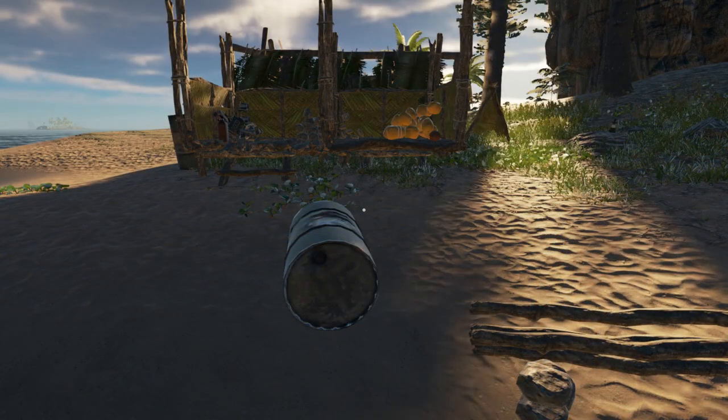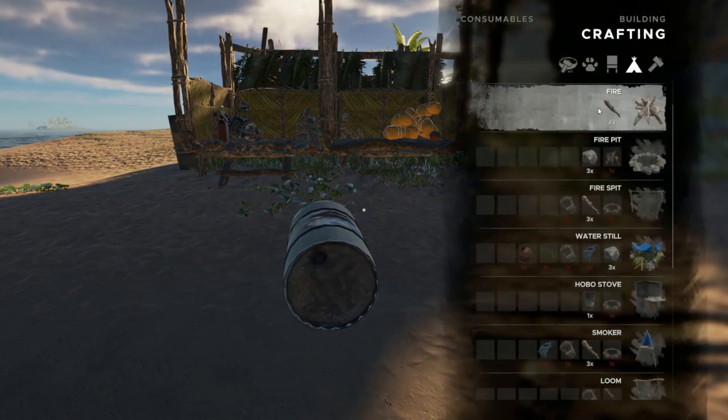Hey everybody, Keith Kay here with another Stranded Deep mini tutorial. This time we're going to take a look at the hobo stove, which is a simple way to cook some food.